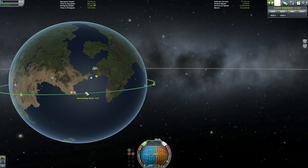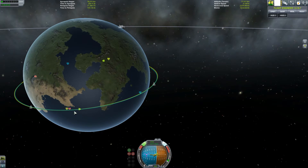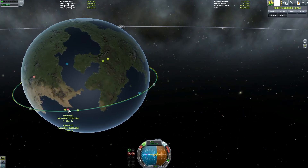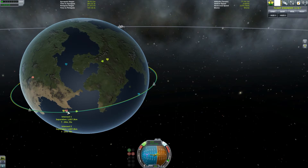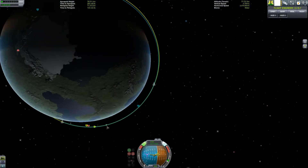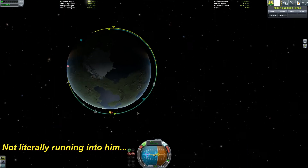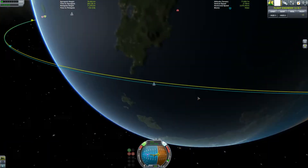So I can correct at either of these two points, burning either north or south depending on which node it is, and we can get our orbits to line up. You want zero degrees. These points — the nodes — that's where our orbits cross each other. 0.4 degrees, not very far off. These red things are intersections — basically when will we be closest together? At this point we will be closest together, meaning 1,000 kilometers. That's not what we want. We want to be a lot closer together than that, so we have to adjust our orbit so that eventually we will run into him.